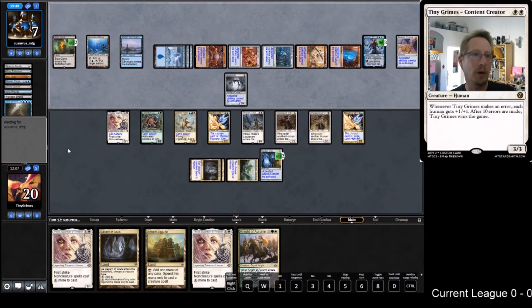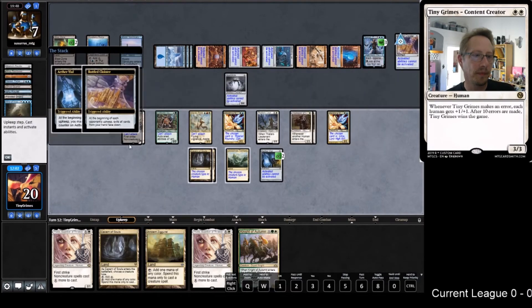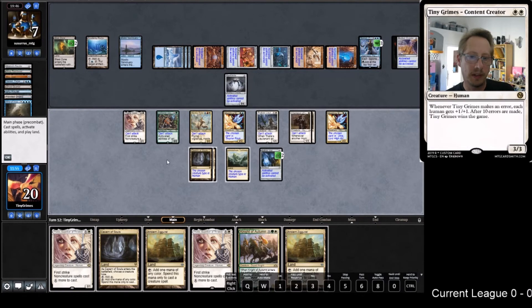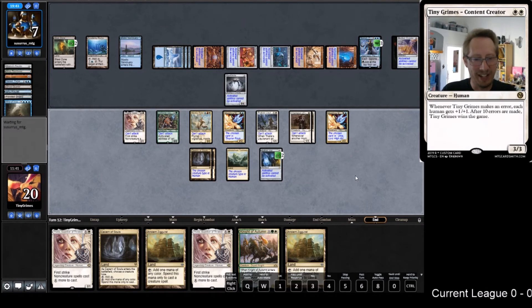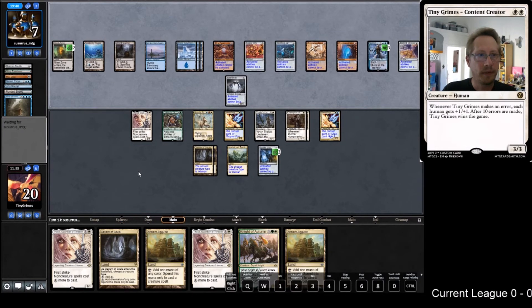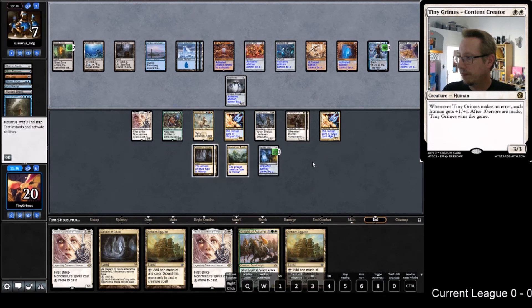Bottled Cloister was kind of the last draw because no matter how well we lock their hand up, I don't know - we could still win with Noble Hierarchs. I can't bear to resign when there's any possibility I could win, even if I'm just not seeing how. But that Bottled Cloister wrecks my plan. The naming does nothing because they can Whir it out - you're right, I definitely should not have named it.